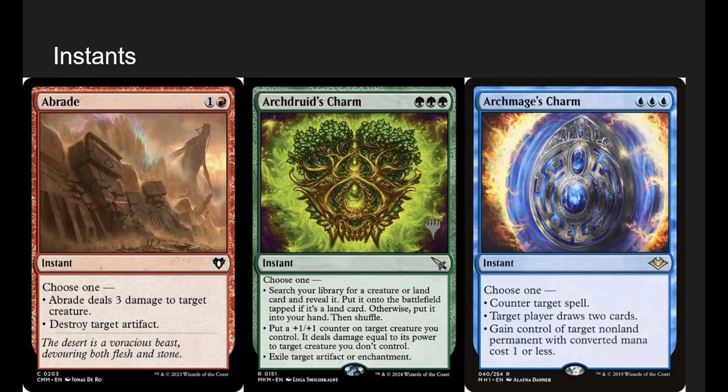Going into instants — we have a lot of them. A braid: pick one — deal 3 damage to target creature or destroy target artifact. Arc Druid's Charm: search your deck for a creature or land (put it on the field tapped if a land, or in your hand if a creature), put a +1/+1 counter on a creature you control, or essentially kill another creature or exile an artifact or enchantment. Archmage's Charm is triple blue — most likely you'll just draw two cards, or you gain control of a token or Sol Ring. Some spells in this deck are awkwardly color-intensive, but there's a solution I'll show you later.